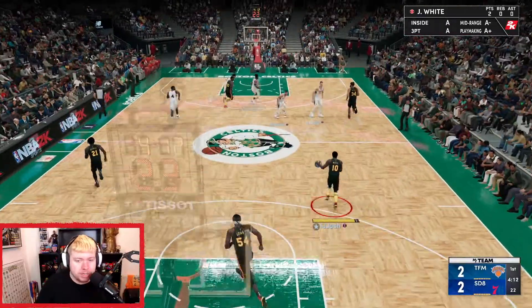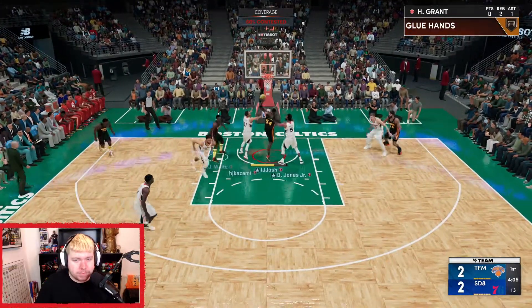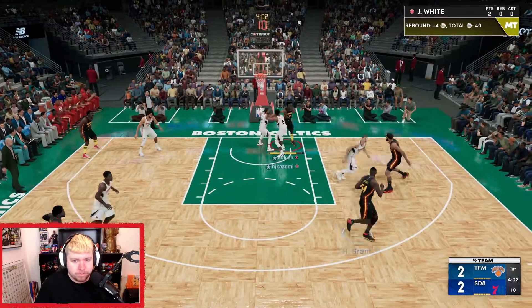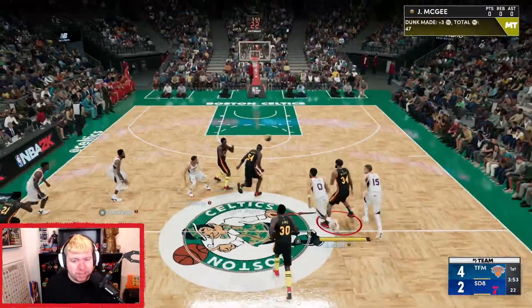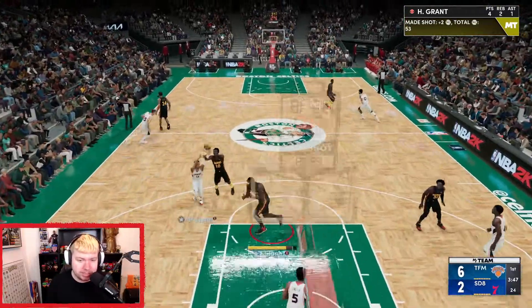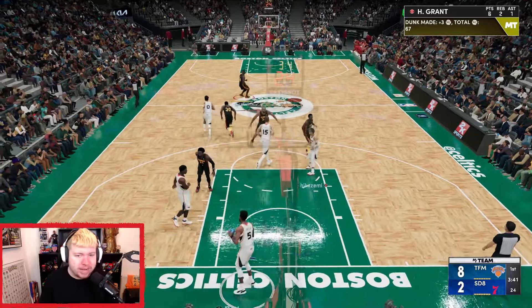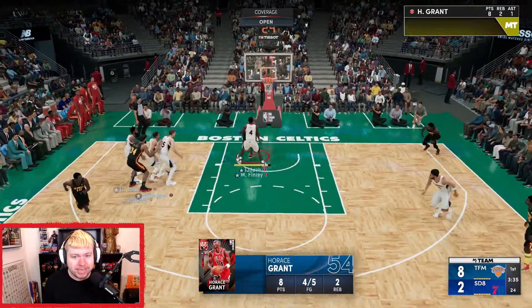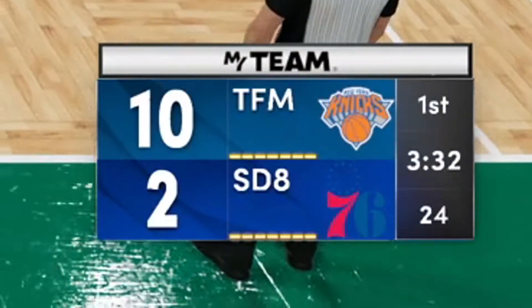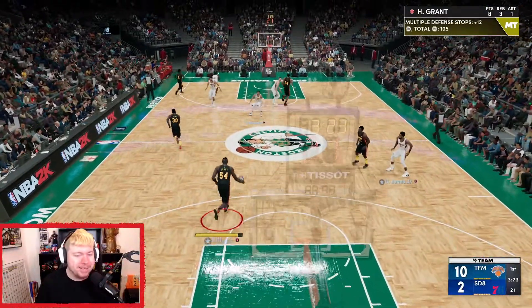Pat Bev is definitely the weakling on this team. Horace Grant gets the board, drives in, slams it home — let's go! Javale with the steal — Horace Grant again, let's go! Another steal — Horace Grant mid-range, knocks it down, eight to two lead off the get-go. Another steal — Horace Grant gets in there, 10 to 2 run in a minute thirty. Good defense Josh, please — we catch a break!